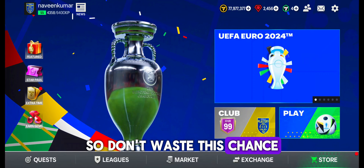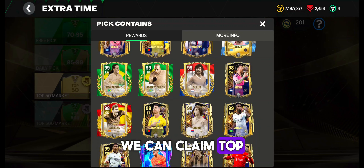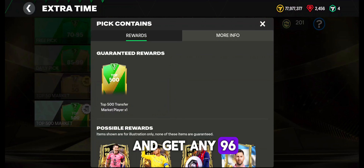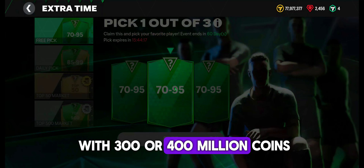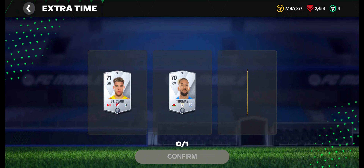Don't waste this chance. If 3 players are exchanged in market pick tokens, we can claim the top 500 market pick exchange. If we are lucky and get any 96 or 98 overall player, we can end up with 300 or 400 million coins. So it is a great way to earn coins — do this now.